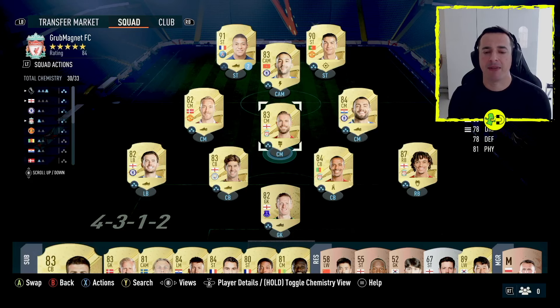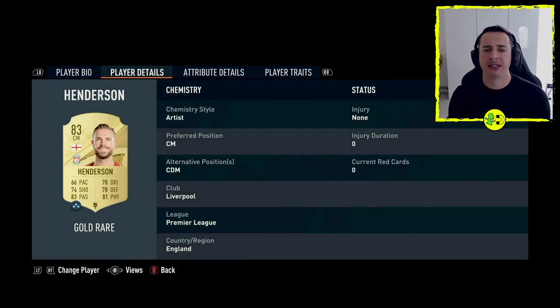So if we look at Henderson as an example in my Ultimate Team, if I have a look at the player details by pressing the right stick button, look at player details. Over FIFA 22 you've got this: his preferred position is CM, so centre midfielder, and his alternative position is CDM.